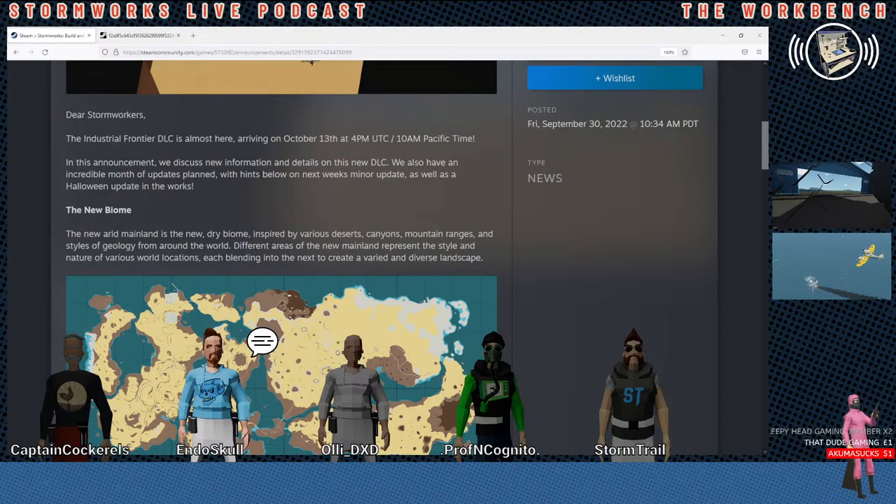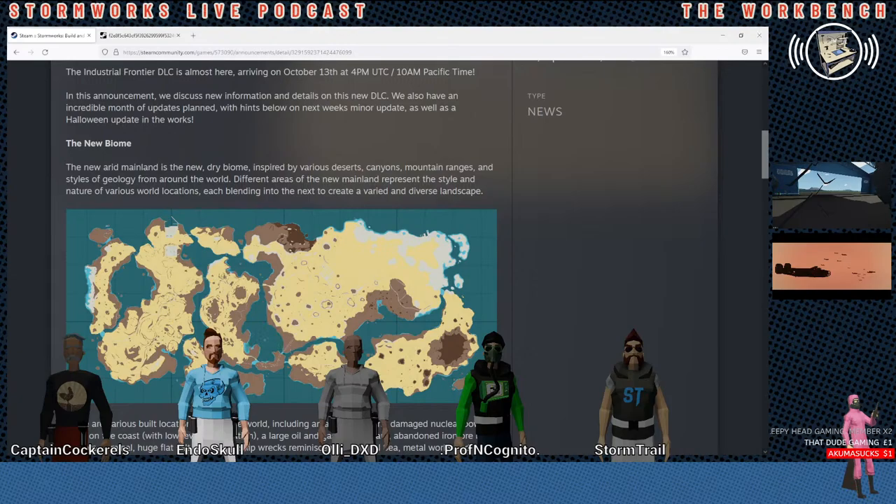They also say — with hints below on next week's minor update. The hint is not really a hint from what I read, it's more just like the thing they always do. We're going to do a minor update on whatever. So the new Arid Mainland is a new dry biome inspired by various deserts, canyons, mountain ranges, and styles of geology from around the world. Different areas represent a style and nature of various world locations, each blending into the next.